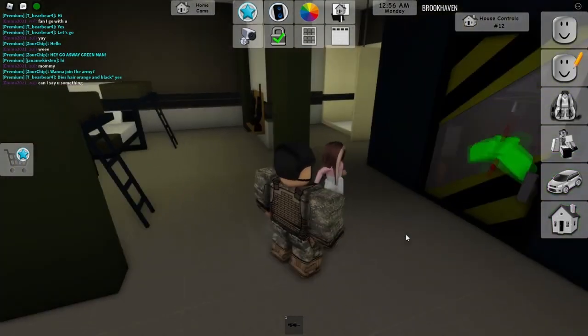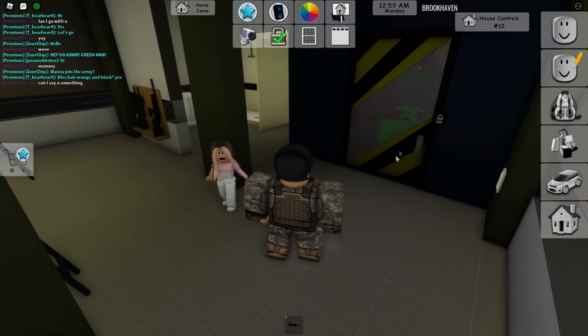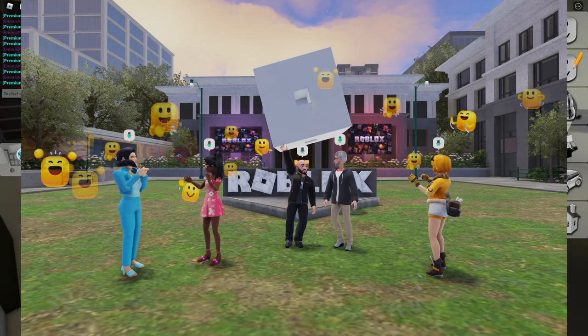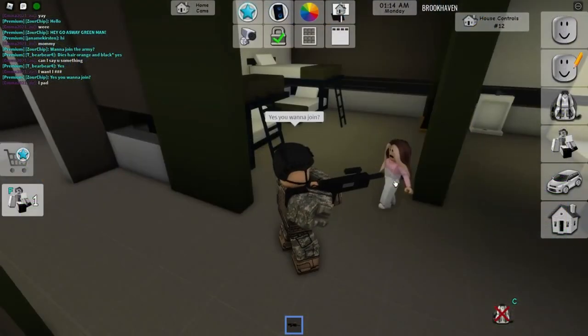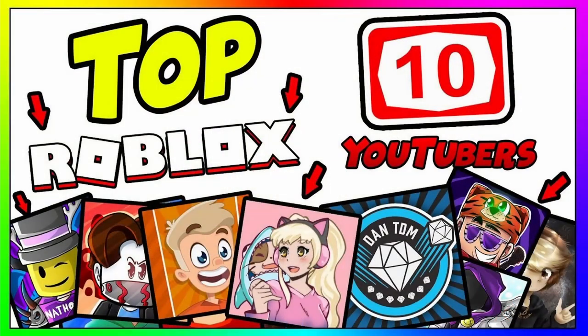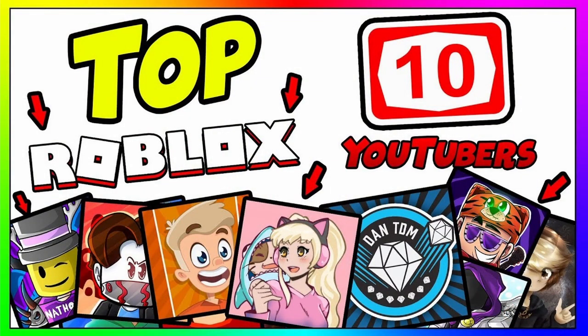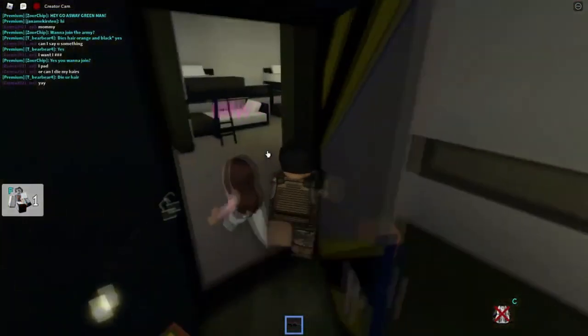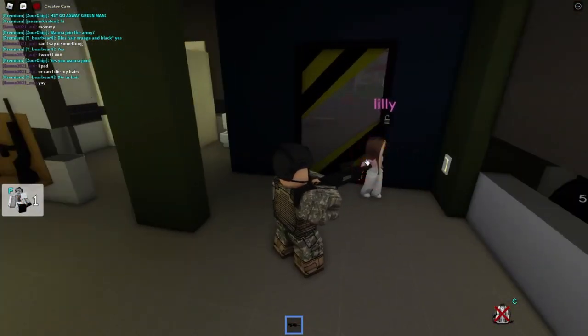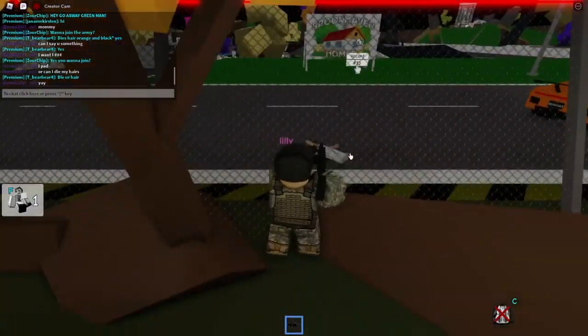Sometimes on Roblox you want to join people's game without them even knowing. Maybe some of your friends are in a game and didn't want to tell you about it — well, you can just pop right in and say 'hey, where's my invite?' Or maybe you want to join your favorite YouTuber's game. You see them live on stream and you want to go play with them. There are multiple reasons why people want to do this, and this is the best way to do it.